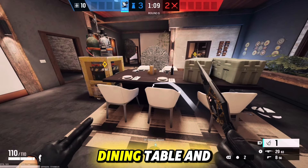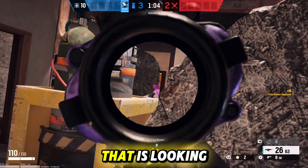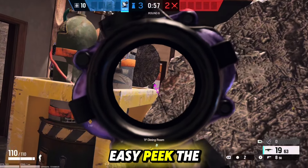Now if you come up to this dining table and throw a barricade directly on the side in front of this chair like so, you will create this really nice angle that is looking through the other barricade that you placed down previously. You can even hold angles on that doorway into kitchen. This is a really simple and easy peek to pull off.